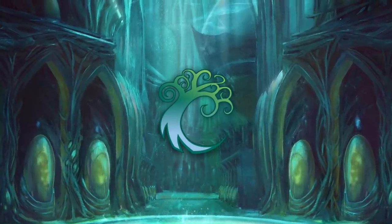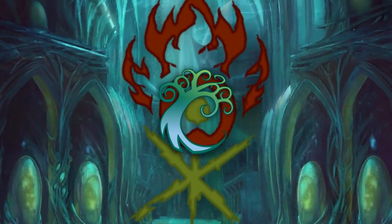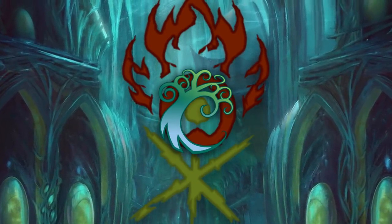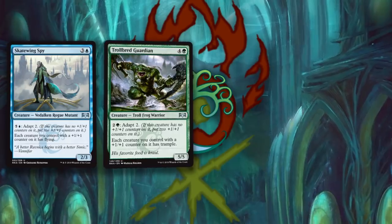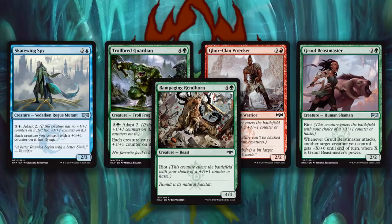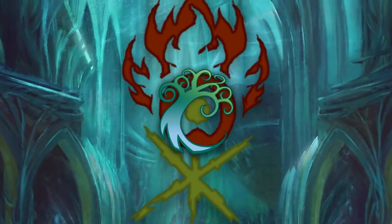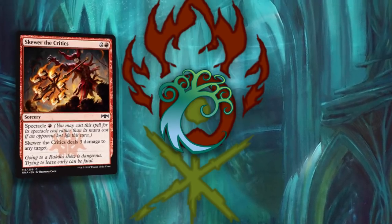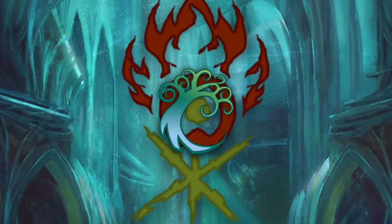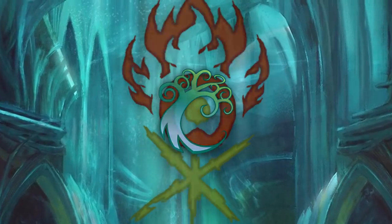While the Simic could easily incorporate the Azorius for more control, the Simic really want to pair with Gruul. Riot and Adapt are incredibly powerful together. Thanks to Riot placing +1/+1 counters, the Adapt synergy cards are already turned on — Skatewing Spy and Trollbred Guardian now give Gore-Clan Wrecker Trample, Gruul Beastmaster Trample, Rampaging Rendhorn Trample. Riot and Adapt are perfect for each other, plus Simic could use the added benefit of red's removal suite — Skewer the Critics, Savage Smash, Bullrush Clan Crusher. If you pick Simic at the pre-release, just take a look at your green and red — it'll be fun as heck.